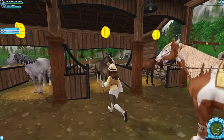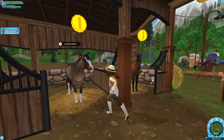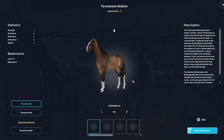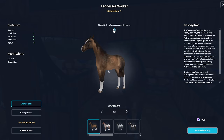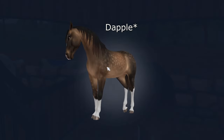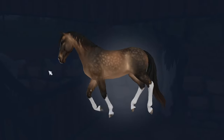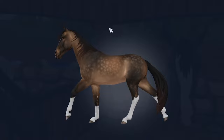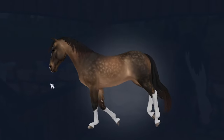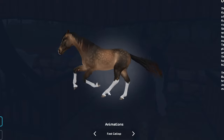I think it was the Shire and the Belgian Warmblood. I've already looked at the horses here and I wanted to buy this horse with this brown devil coat. The only thing I don't like about this horse is the animation when it's in the canter. I don't know why, but its head is really bouncy. I love the gallop though.